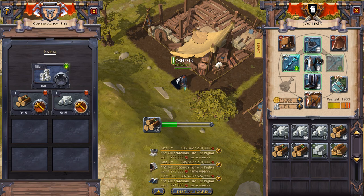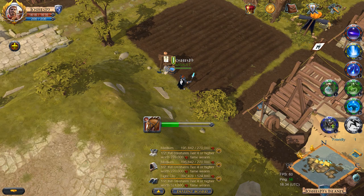In order to build a farm you will need to place it on a farming plot. You will then need to provide the required resources in order to construct it. Once you've provided all the resources you will then be able to start planting and growing crops.